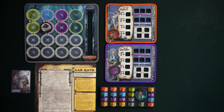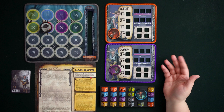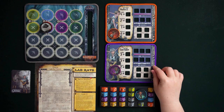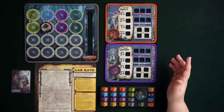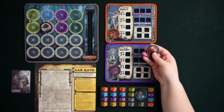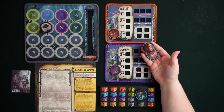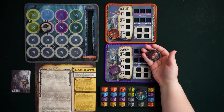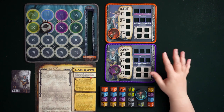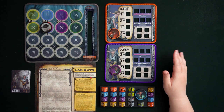Each Lab Rat holds their HP separately, so as more come into play you need to track all their HP amounts individually, which uses up a lot of health chips. To help with this, Chip Theory has included special three-point health chips that come with the Lab Rats, used specifically to help track health during battle alongside the regular health chips.